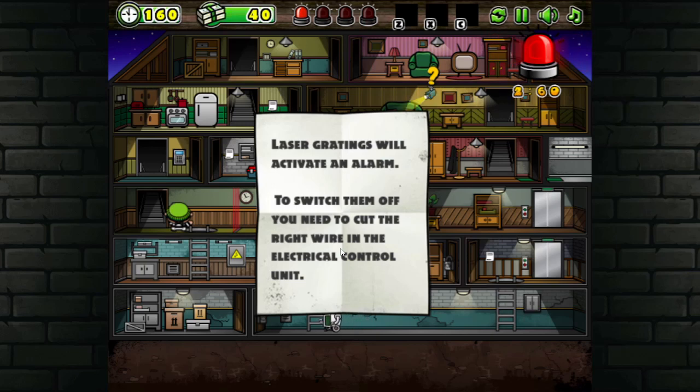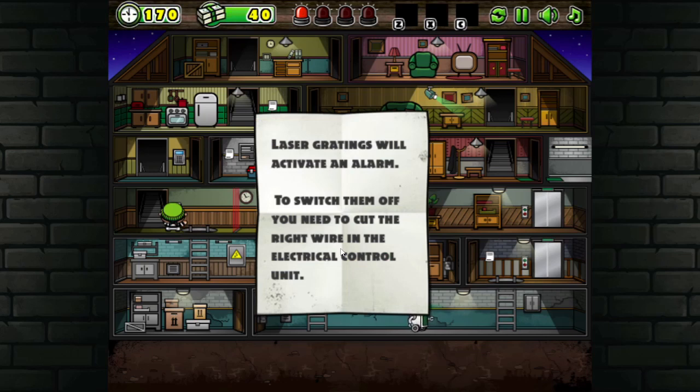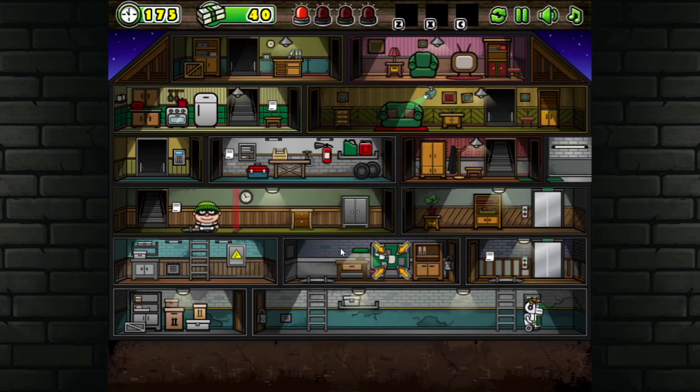Laser gratings will activate an alarm. To switch them off you need to cut the right wire in the electrical control unit. Where the heck is that? Electrical control unit — oh, it's over there!